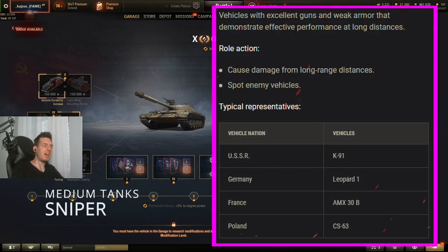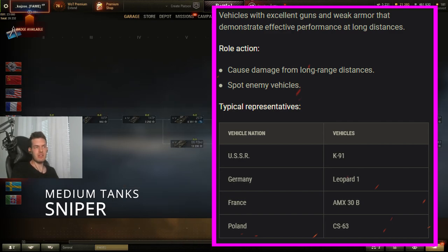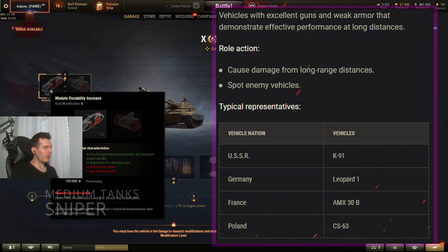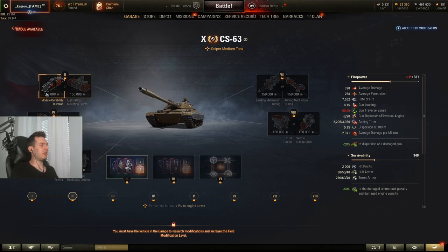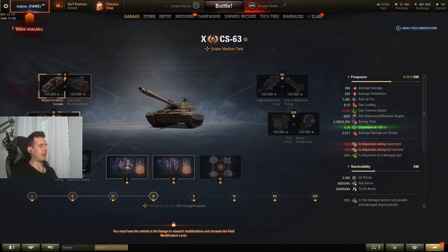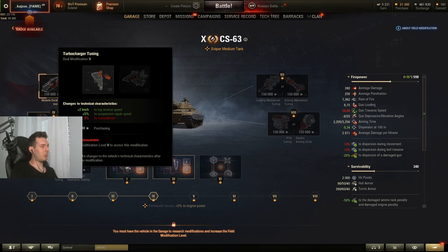The third group is the sniper medium tanks: the K-91, the Leopard 1, the AMX 30B, and the CS-63. Looking at the CS-63 field modifications — once again, on the first slot always go for the ammo rack penalty reduction. On the second slot, aiming circle size is huge — go for it on every single tank whenever you get the option.